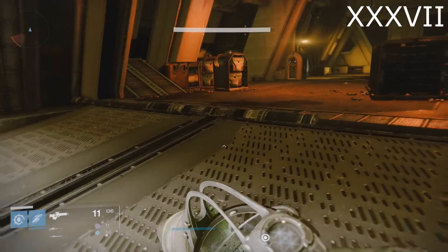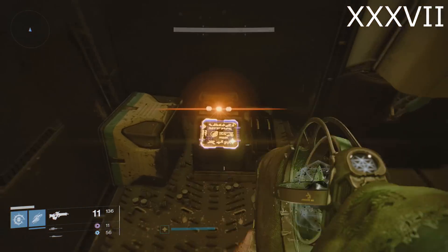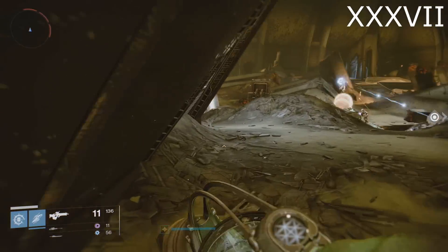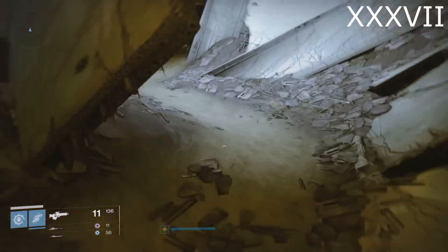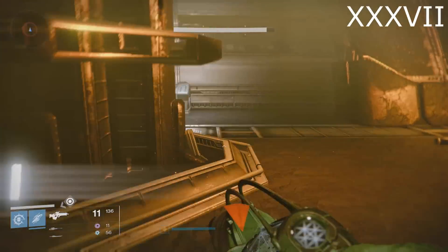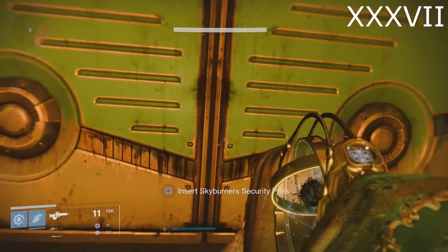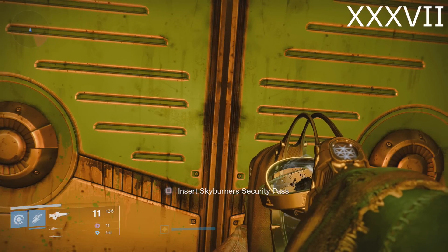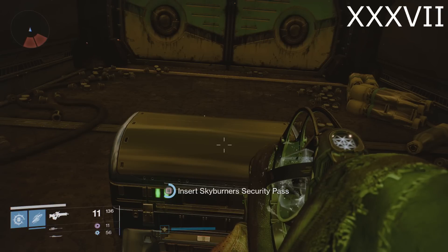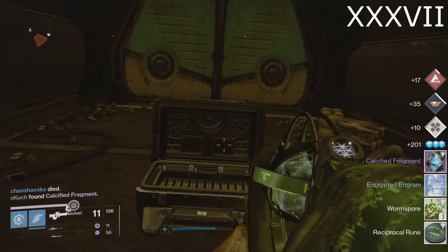Next up is the Skyburner's chain of events. Kill Cabal on the Dreadnought until you get the Skyburner's Command Beacon. Put it into the console, complete the follow-up event, and it will give you Skyburner's Command Codes — actually called Deployment Codes. Run over to the Mausoleum and enter into this small window in the ship. Place it into the console and it's going to be a time trial and a boss kill. Once you kill them you'll get the Skyburner's Security Pass. Open up the door with that pass to reveal a chest — but note you cannot open the chest if one of your buddies opens the door. You have to go through this chain of events yourself.